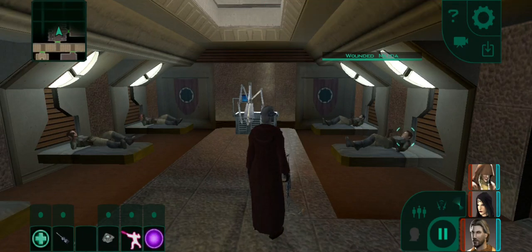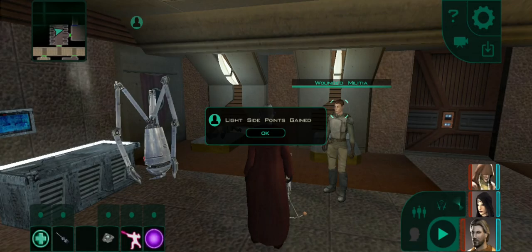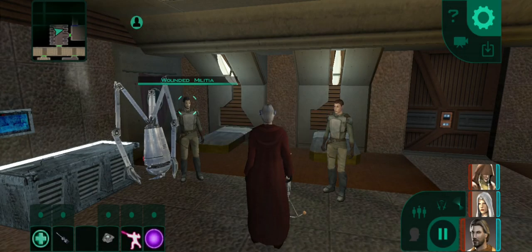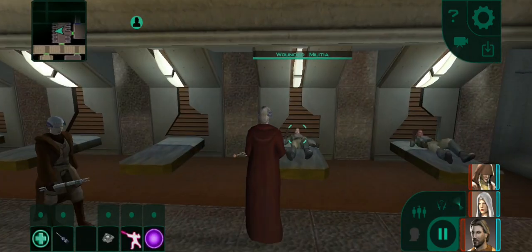And here we are, KOTOR 2. Another thing: if you want to get max light side points, you should cure all of them individually. This guy, this guy — there are four of them. You get a small dose of light side each time, which kind of brings you back from the dark path.